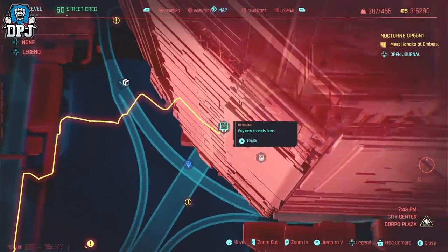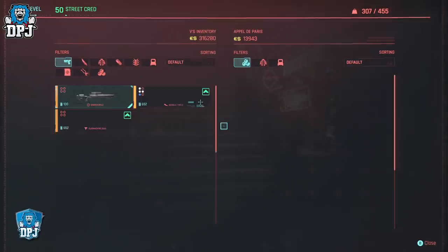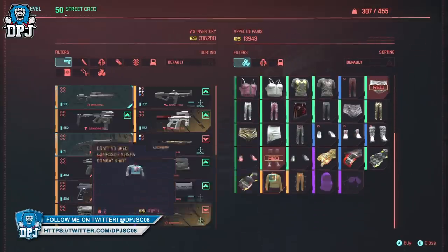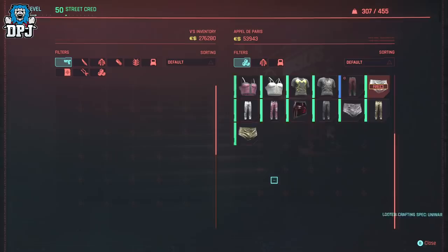You can use looted gear you already have, but what you're looking for is a maximum number of mod slots on said pieces. Especially with legendary gear you want to make sure it's as good as it can get — so 4 mod slots if possible is what you want.